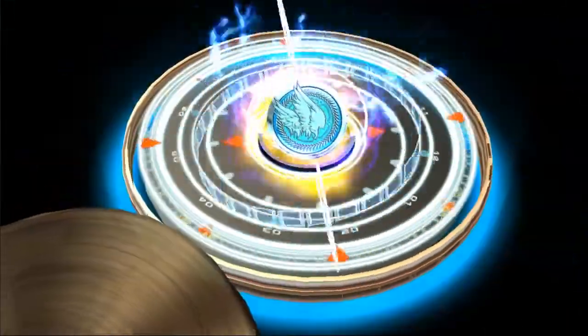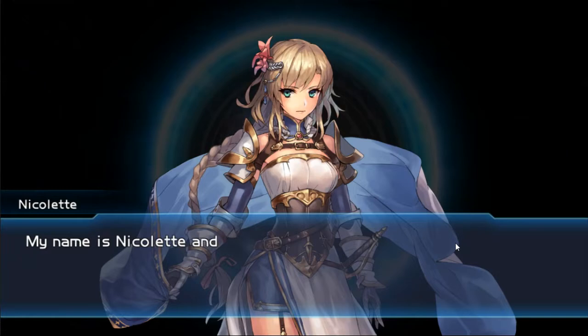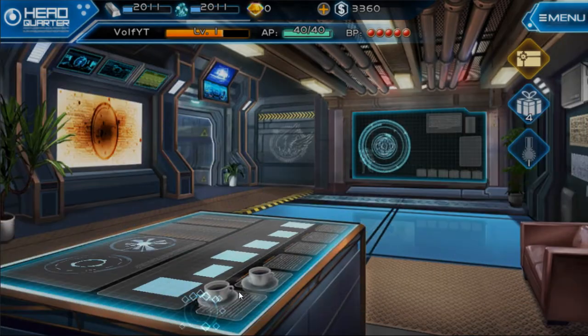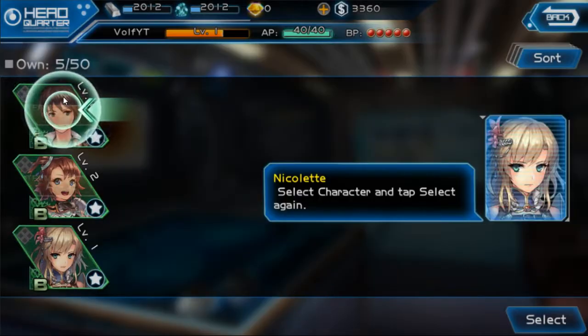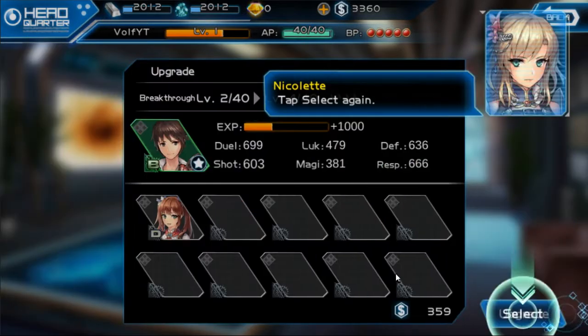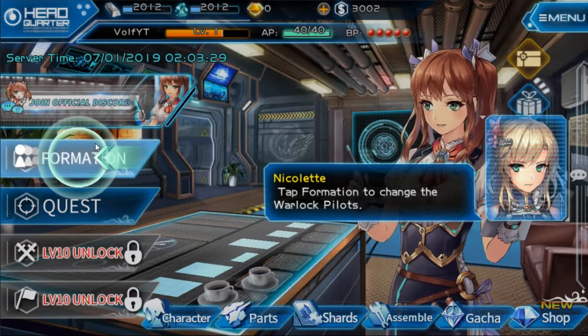Okay let's see how the summoning looks. We got a new pilot. So there's: balanced stats, fighter focused on aiming and dueling, tank defense, ninja agility, and mystics magic damage. You can upgrade them with materials. She's trash so go ahead and feed her, and it's complete.